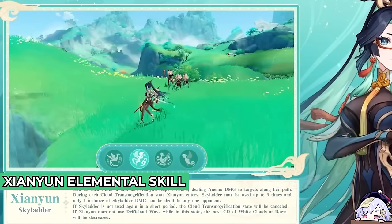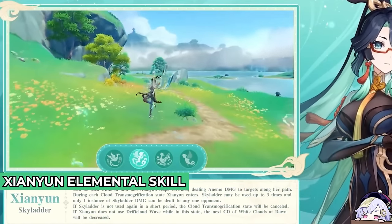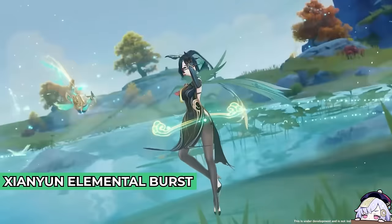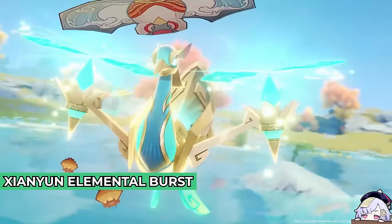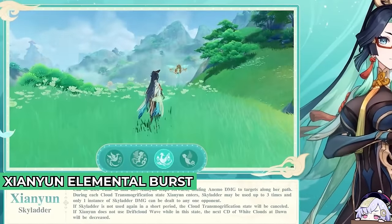If Chiori does not use Drift Cloud Wave while in this state, the next cooldown of White Clouds at Dawn will be decreased by 3 seconds. Chiori's elemental burst deals Anemo damage to surrounding enemies and heals all nearby characters based on Chiori's attack, and she will summon the Starwicker mechanism.